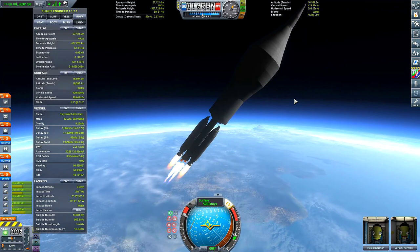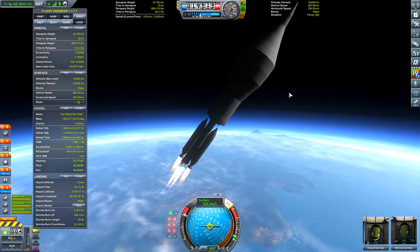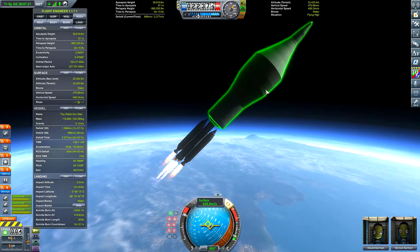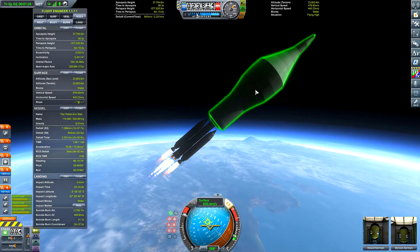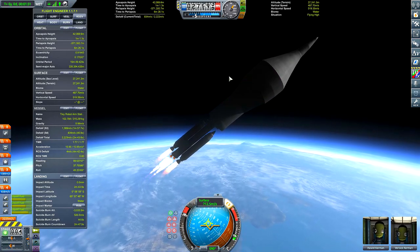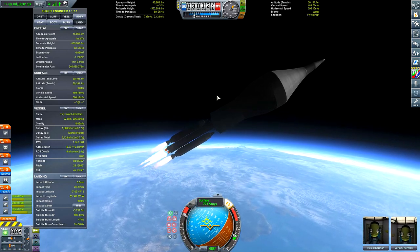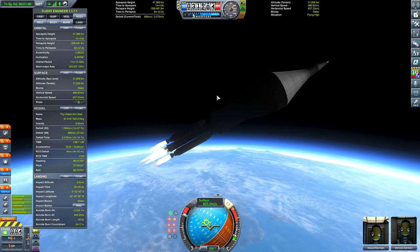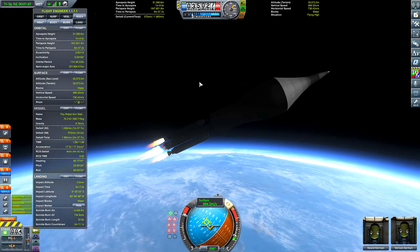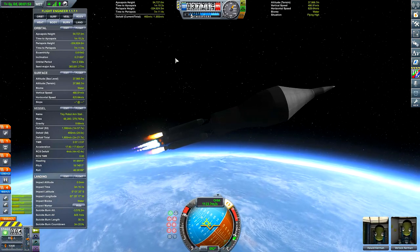This has happened far too many times than I care to count, and I really didn't want that to ruin this mission. Throughout the launch phase of this mission, you'll notice that I have Kerbal Engineer Redux open on the left-hand side of my screen. I really like this mod — I find it incredibly useful. While I was launching this space station, there were a couple of things I was paying attention to. One of those things was the time to Apoapsis. I'm no rocket scientist, but I do know this.